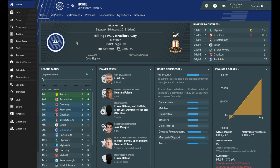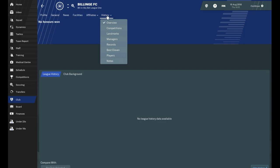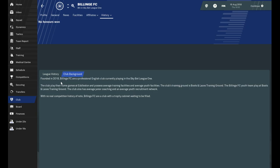I've only just taken over. The club was founded in 2018. Let's have a look at the history of the club — there's no league history. Club background: founded in 2018, Billinge FC is a professional English club playing in the Sky Bet League One. The club play their home games at Edelston Fields and possess average training facilities and average youth facilities. The club's training ground is Boots and Laces Training Ground. The club also has average junior coaching and an average youth recruitment network. With no real competition history of note, Billinge FC are a club with a trophy cabinet waiting to be filled.